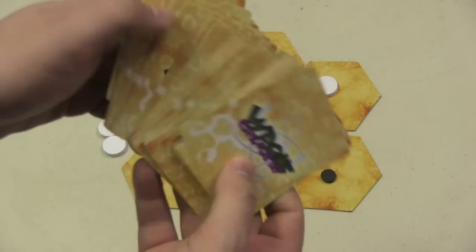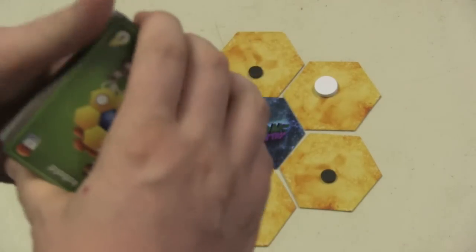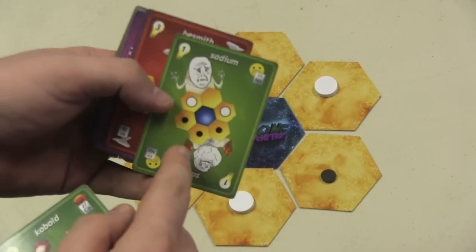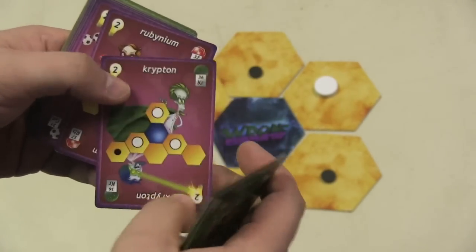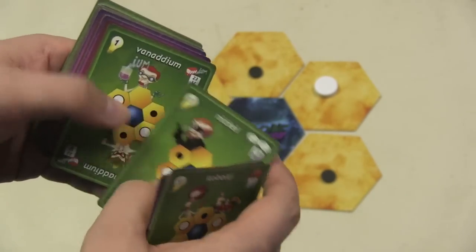Players are going to be drawing from this deck of cards here, which shows the different elements of the periodic table — well, maybe the elements of the periodic table. Here you have cobalt, and we have satium with these troll faces, which was a meme that should have been retired a day after it came out. And so, Krypton — they're based on real elements, and some of them are real, like nickel.